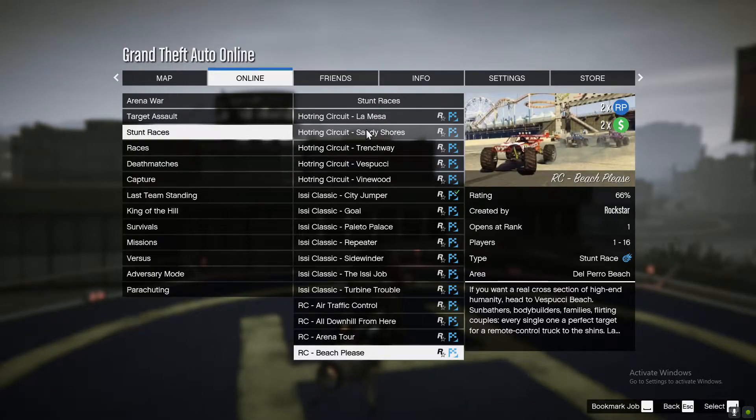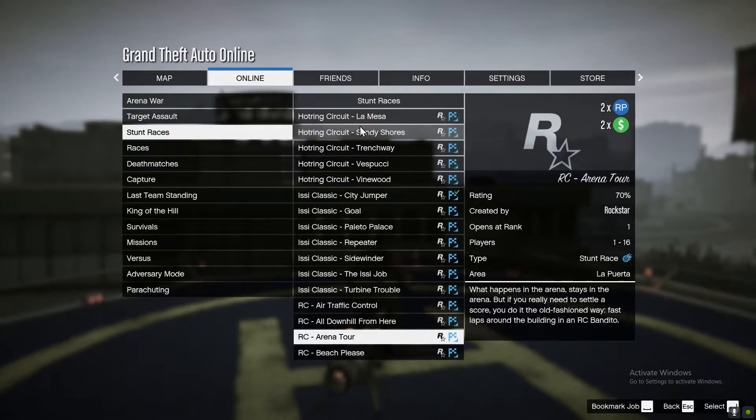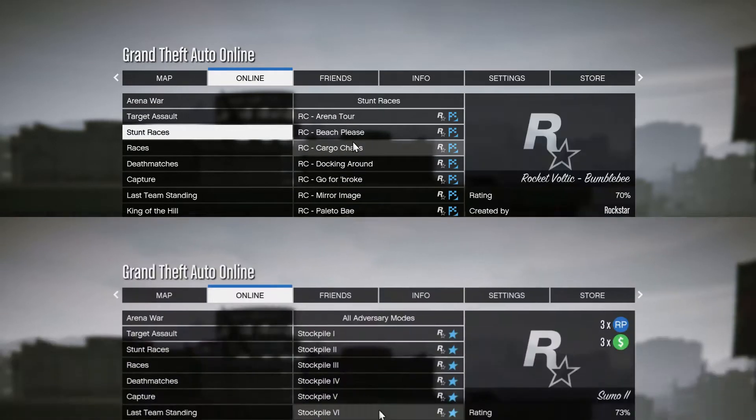If you go into your missions and go to Stunt Races, we actually have RC races on double money and RP this week. So if you like races, that's going to be a really good way for you to make money.